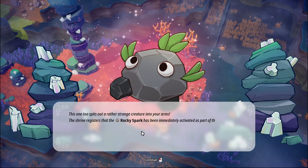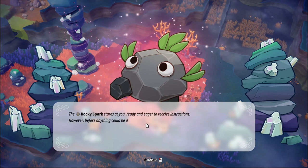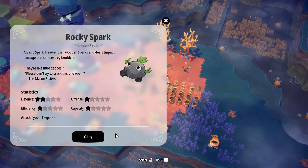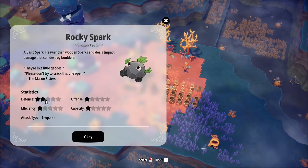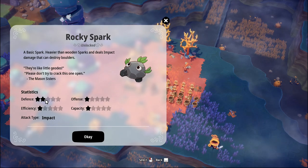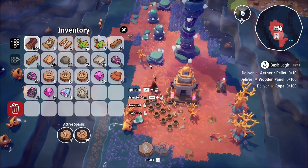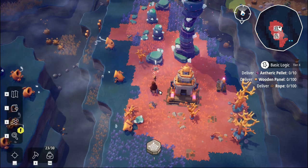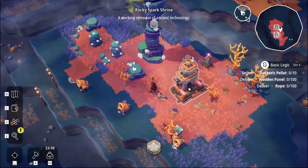The Rocky Spark has been immediately activated - part of the test, ready and eager to receive instructions. It turns into stone - awesome! They have high defense and they're an impact type. You can use these for breaking open boulders and things - let's find out. Can we smash boulders? We can! Awesome. We need a lot more than just him but that's okay. I don't have any stump sparks on me but I'm going to throw 20 stone in there. Now we've got this - nice.